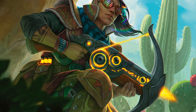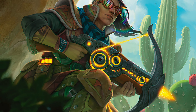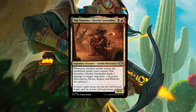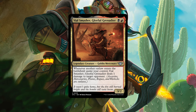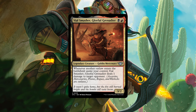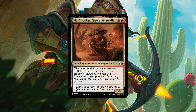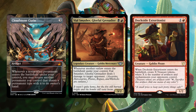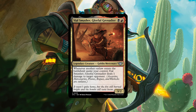Before we get to more commanders — we are getting a ton of uncommon legendary creatures in this set, so I am wondering if the pauper players here are rejoicing. With that, I give you Vile Smasher Gleeful Grenadier, a 2/2 legendary Goblin Mercenary for a black and a red. Whenever another outlaw enters the battlefield under your control, Vile Smasher deals 1 damage to target opponent — assassins, mercenaries, pirates, rogues, and warlocks are outlaws. So your commander is an infinite damage outlet for Cloudstone Curio and Dockside? Yes please. There are other faster Rakdos-colored decks, but this is a direct wincon in the command zone.